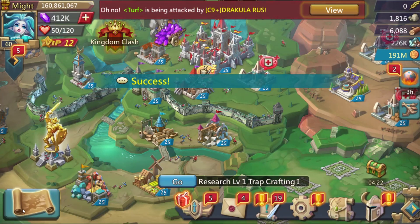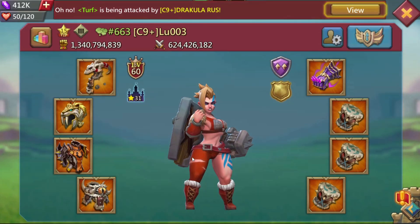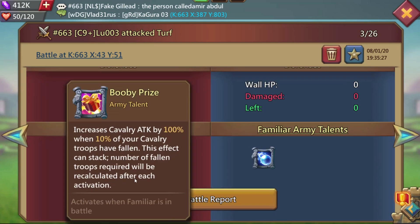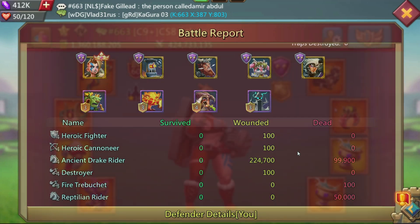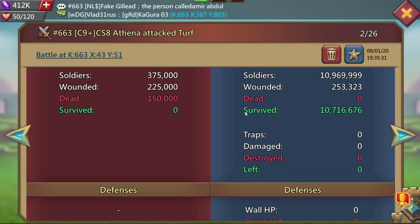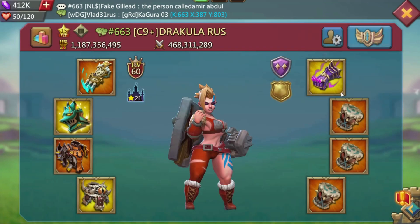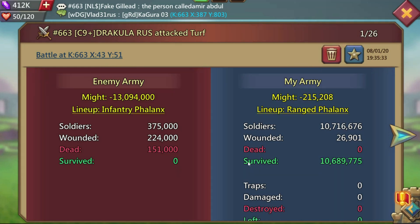We are going to see the hits now. This guy is in fantastic gear but I don't understand what happened here — he did only 71K damage to me. I believe he was in farming talents, and also his familiars are not good, only the cav one is good. The next one hit me in range and you can see he did a bit more damage, but that's also because I was in range phalanx so it was range versus range. He also doesn't have a max set familiar, so I'm not taking any big losses because of that.